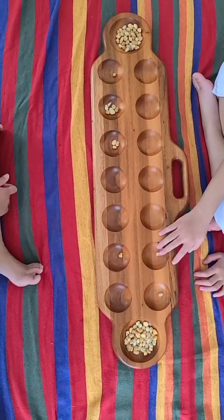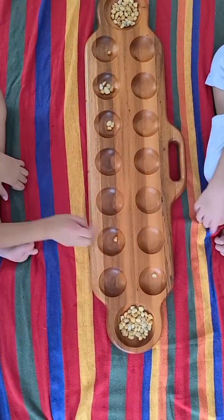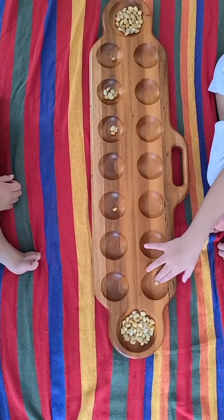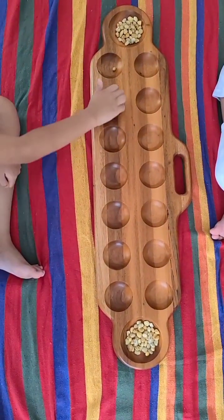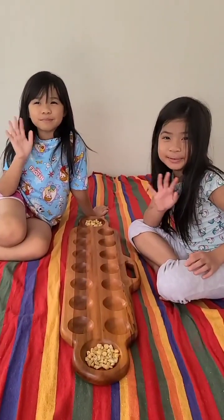The game ends when one player has no pebbles on their territory. If your opponent's side has run out of pebbles, you can take all the pebbles on your side and you will be the first person to start the next round. Whoever has the most pebbles in their base is the winner. Bye!